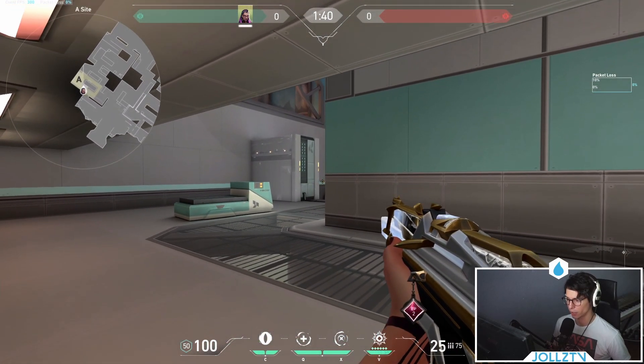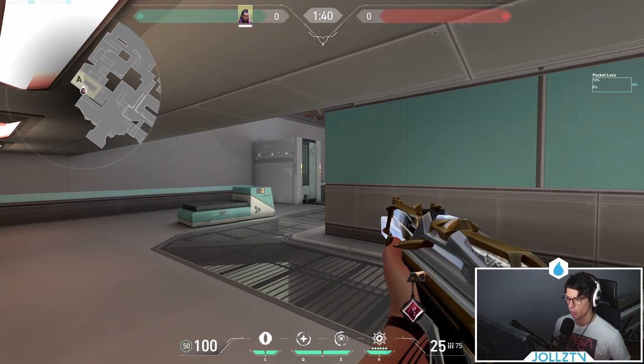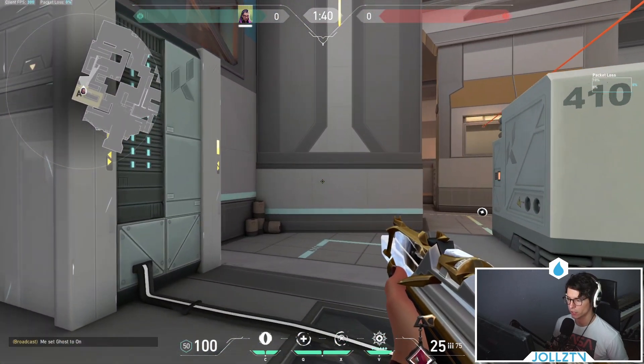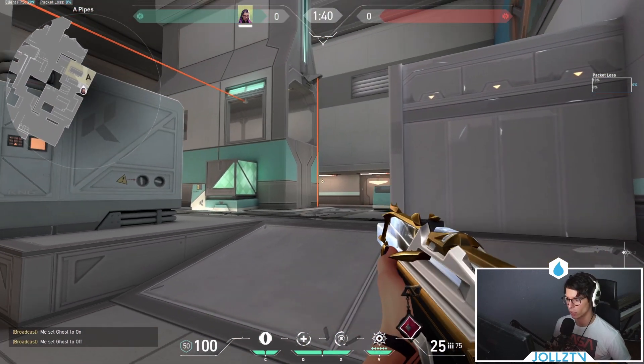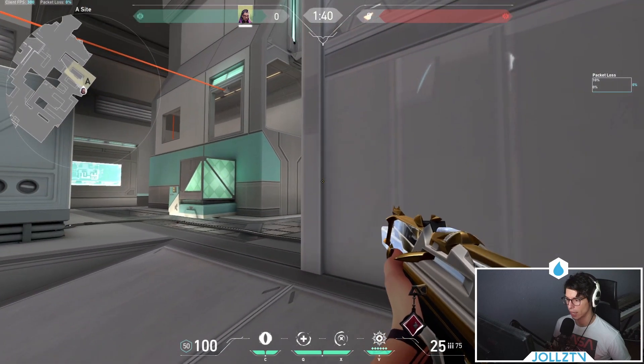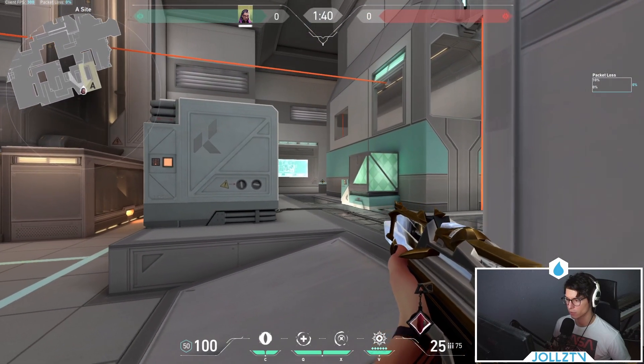Another one is right here — I really like this one. Just make sure that you're not too wide because the first place they're going to look is back here, but something a little bit more tighter. The reason for this spot is because as they're swinging Gen, they clear like this and then they clear screens. As they're clearing screens, they're going to be exposed from this angle.